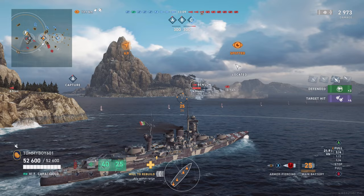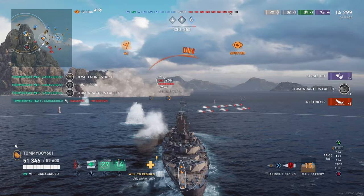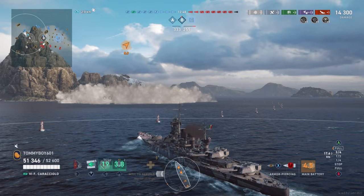A Benson decided he had a similar idea of using the protected side to take cover, and he is now well within range of our secondaries. You can see 4,000 taken off of him by that first salvo, then the second salvo of SAP — not even our primary — wipes him out. That's a dev strike with the secondaries right there. Absolutely beautiful and magical.